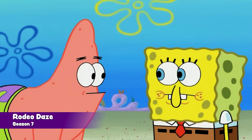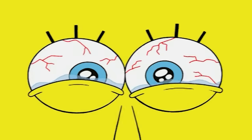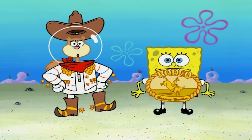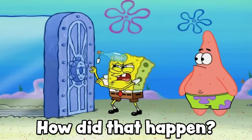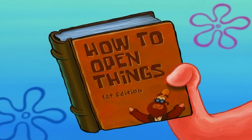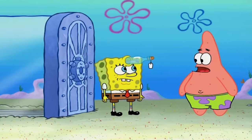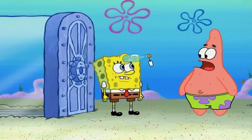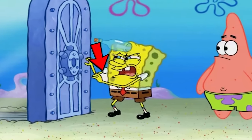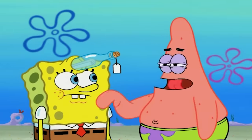Up next is the Season 7 episode Rodeo Days, an episode where SpongeBob has to save Sandy. But what I'm going to do is save you guys from watching the episode and just show you the mistakes. Here's the first one. This one is very hard to catch — you've got to pay close attention. But after SpongeBob says Sandy, there is a white spot that flashes for a split second under his right arm. Not that big of a deal, I'll admit, but it's still there and it's still a bit of an animation mistake — a very forgivable one. But hey, it's still a mistake.